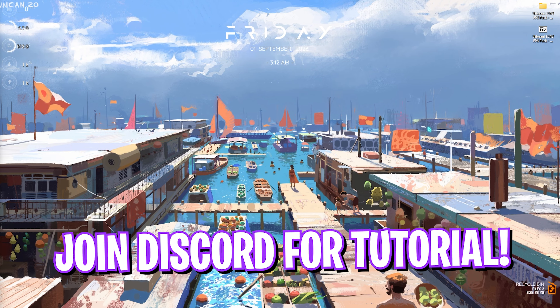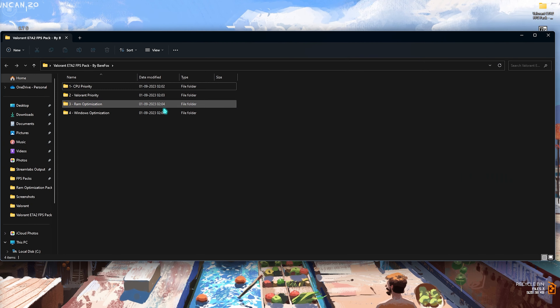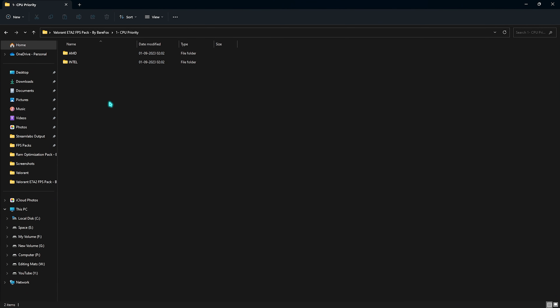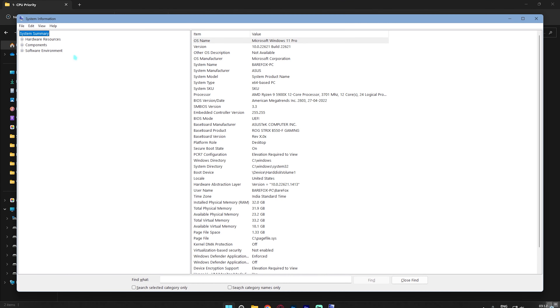The next step is creating a restore point. Search for 'Create a Restore Point,' select Local Disk C, click Configure, and make sure System Protection is turned on. Click OK, then Create, name it 'Valorant' so you remember it, and click Create.